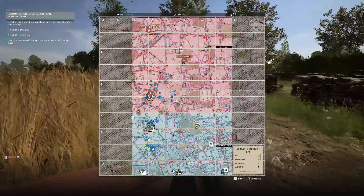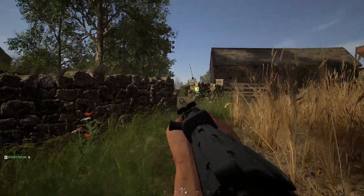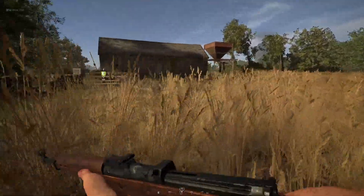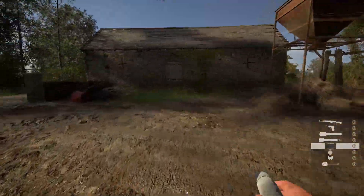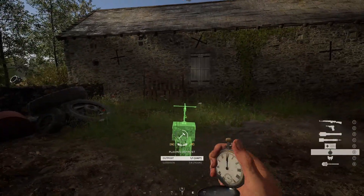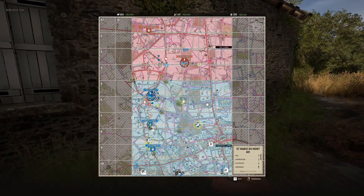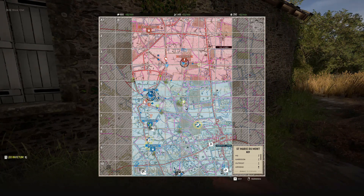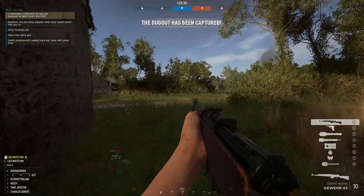We just prevented the enemy from launching an attack on our strongpoint. Most likely the first parachute was an airhead - these are temporary spawn points. The supplies they dropped next were for the enemy to build a garrison, which are permanent as long as they are not destroyed. Our offensive squad succeeded and took the dugout. Still, there was one enemy squad near our location, and we decided to engage and see if we could set up a garrison near the border.